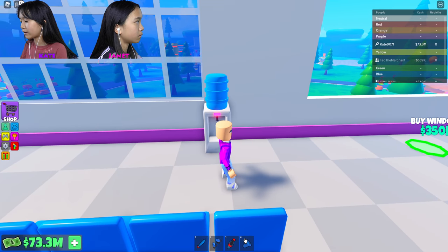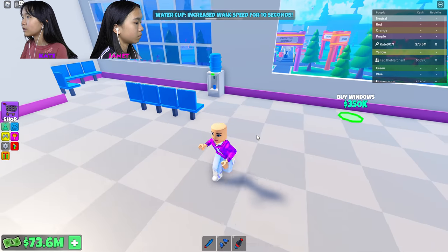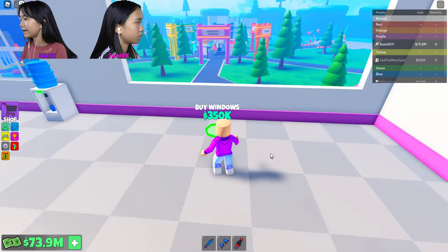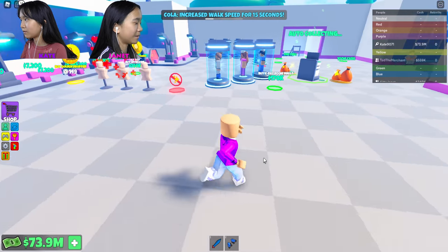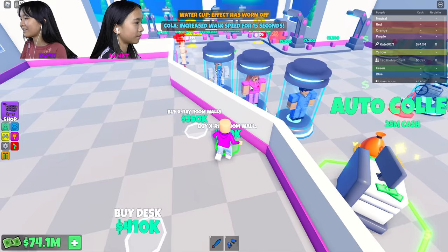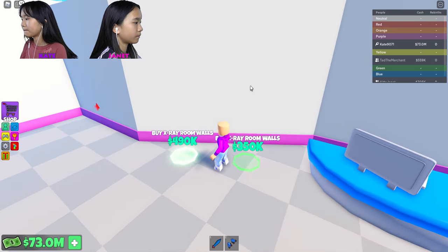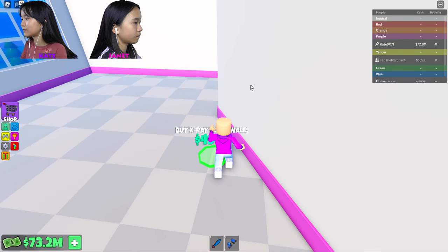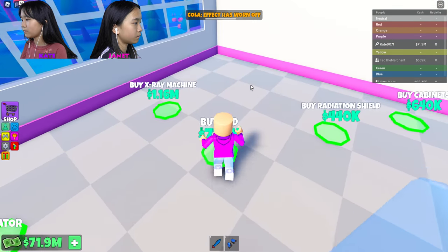Water dispenser — let's get a cup of water. Yum! Oh my gosh, water cup increases walk speed for 10 seconds — that's cool. Let's drink the coke. Buying the coke from the vending machine and drinking it makes you faster. Coke gives you 15 seconds faster. Computer — oh, you hear like computer noises, that's cool. X-ray. Is this an X-ray room? Bed, radiation shield — oh, it is!